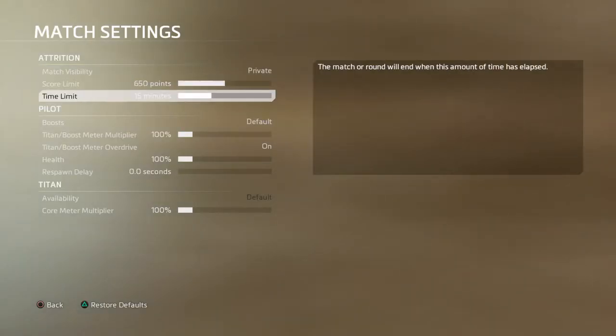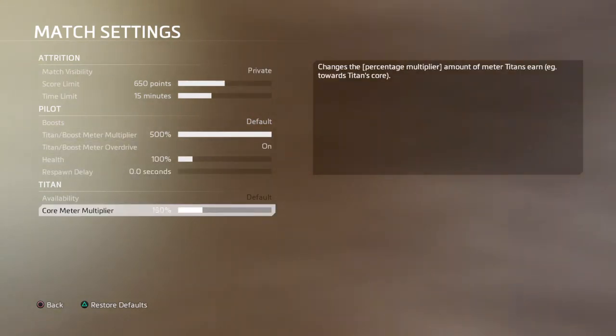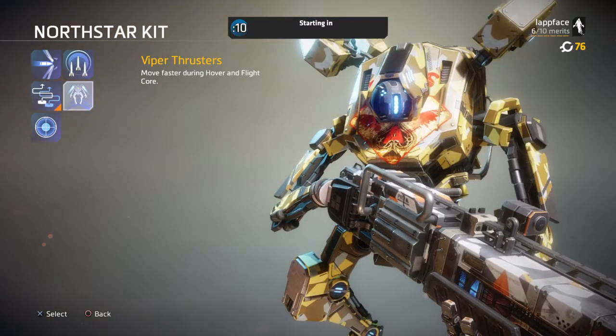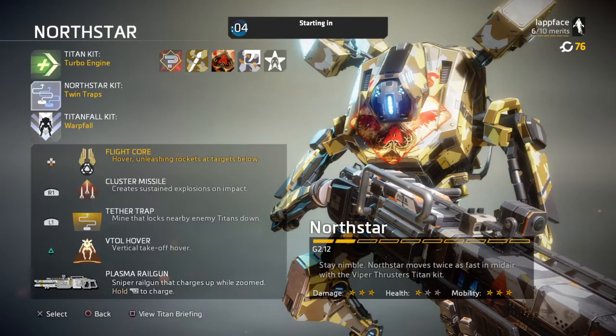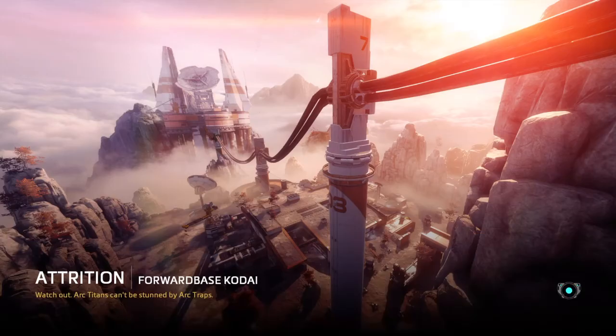I'll quickly do the Titan settings. For North Star specifically, I'd use Twin Traps, and sometimes Viper Thrusters if I'm playing Capture the Flag or something. You've got to try everything — if you don't, you're just going to be the same person and may get worse because you're always using the same stuff. But if you know what you like and you're used to it, do it. Just remember to embrace change — change is very important.